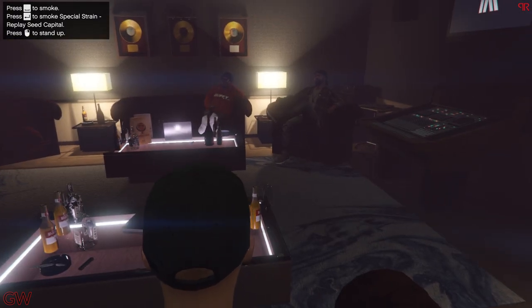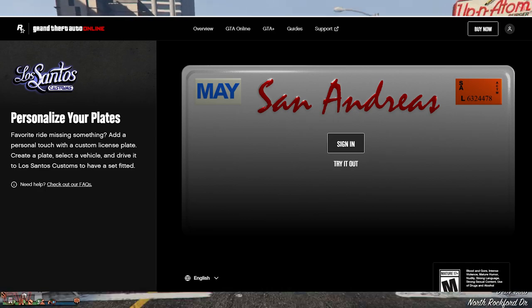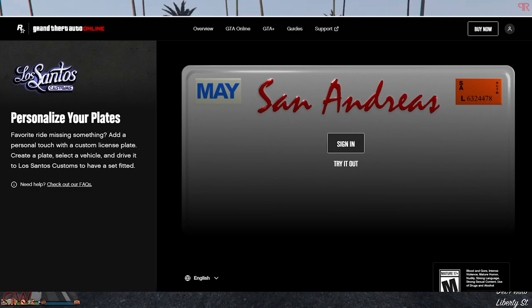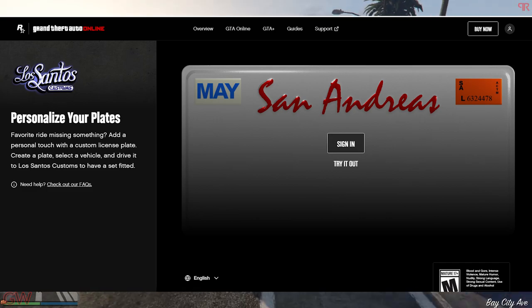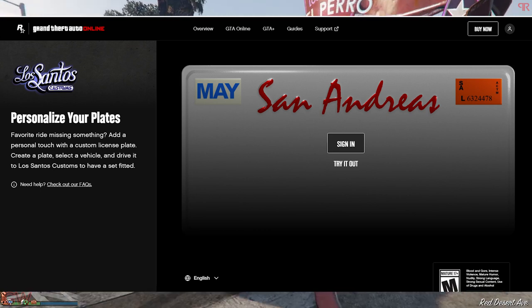Last but not least, the custom license plates website is finally online. I'll be leaving the link in the description as well as in the pinned comment, so make sure to check it out. You can just log into the website and start customizing your plates — there are about 30 custom plates you can get, so go ahead and get creative with all those fancy names.